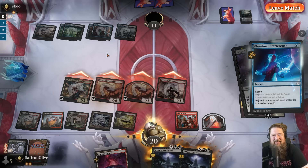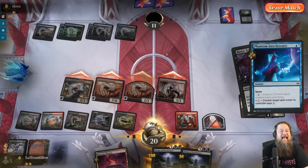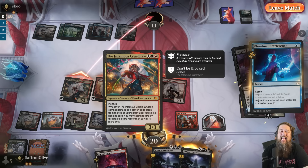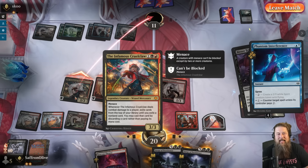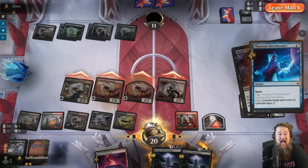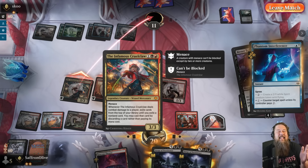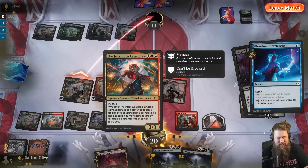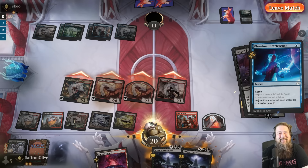Spin it to win it, spin it to win it — into a Coiling Rebirth, which we cast to get back a Charming Scoundrel as a 1/1 token, making a Treasure. We put the Bitter Triumph in hand — that was a great turn. A good Cruel Claw hit. Opponent needs a Wrath, and even if they have one, we have another Coiling Rebirth. It kind of played out as expected: when there's a Props Eidetic Memory, opponent's deck does well; without it, it goes much worse. Opponent fires up the Reef and we Bitter Triumph it. They pay for the Negate but still take the damage — opponent scoops. That is Cruel Claw Power, and also Coiling Rebirth power.